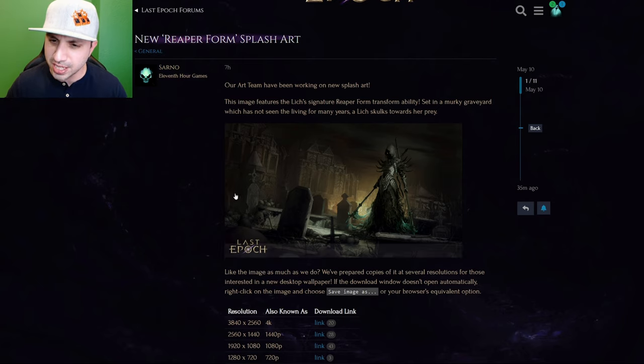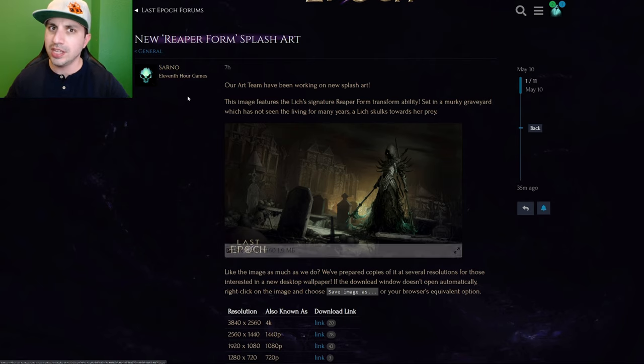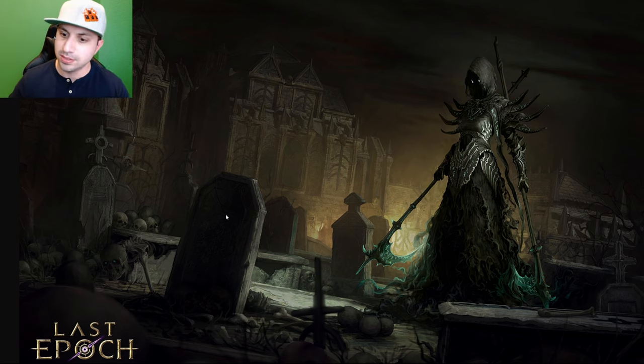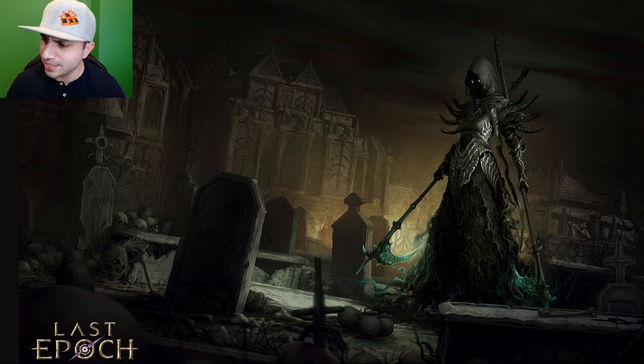Now, this image is kind of small, so let's blow it up. That's better. You've got the building in the background, the different graves. I wish they put names on the graves — that would have been really cool if you focused and saw the name of maybe somebody who died throughout the story. When I was really dissecting the image earlier, I didn't even notice this person crawling out of this grave. The little necro eyes right there. Pretty neat, I like it.